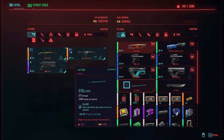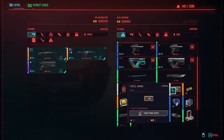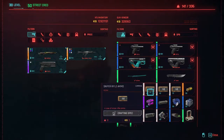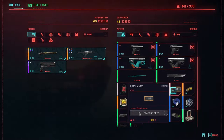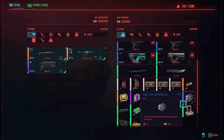So go there, speak to the guy, scroll down and you'll see these items here — these actually have the ammo that you need. I've already purchased one here, but I'm going to show you how to reset what he's selling so you can keep purchasing it. You can buy sniper rifle ammo, shotgun ammo, pistol ammo, and assault rifle slash SMG ammo — all four types of ammo in the game, along with some upgraded crafting components.